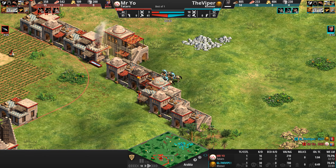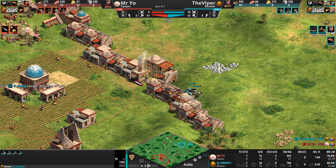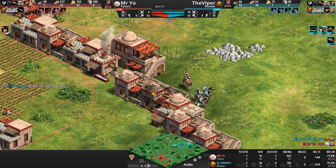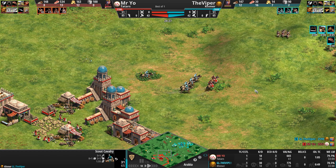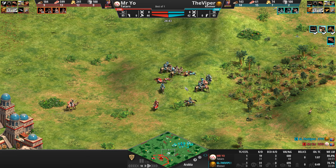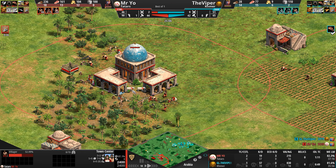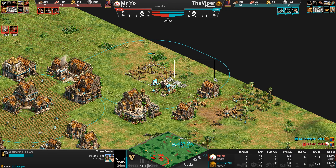Mr. Yo hits Castle Age first and immediately gets Bodkin Arrow for his archers, crossbows, and one camel — to help against the Viper's scout units. A villager repairing should hold the line. The camel should be able to shred four scouts at 1.55 movement speed. Meanwhile our Tatar is going cav archers — he's already invested in attack upgrades, but he's taking fights from the low ground, which is frustrating to see given the powerful elevation bonus the Tatars have. And there — he builds a town center, and out pop two adorable red-bandana sheep.